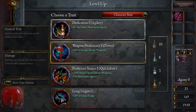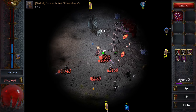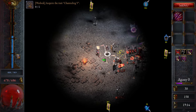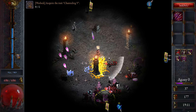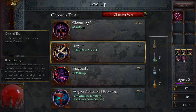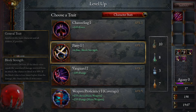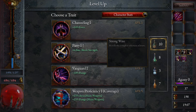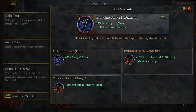We'll take Thick Hide as well — the other defense upgrade — and some extra move speed so we can try and survive. Not a bad start. In the weapon provision, we want damage and crit really. We could take block here, or we could roll and see what else we can get.